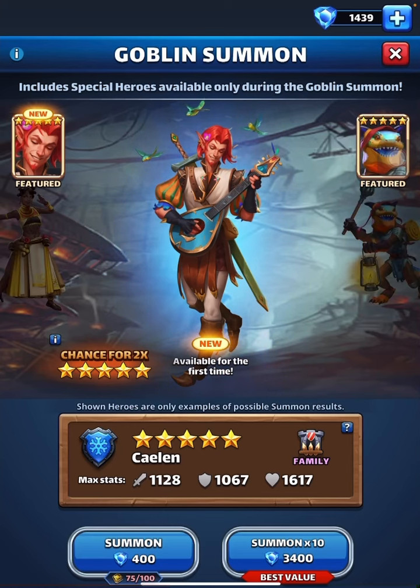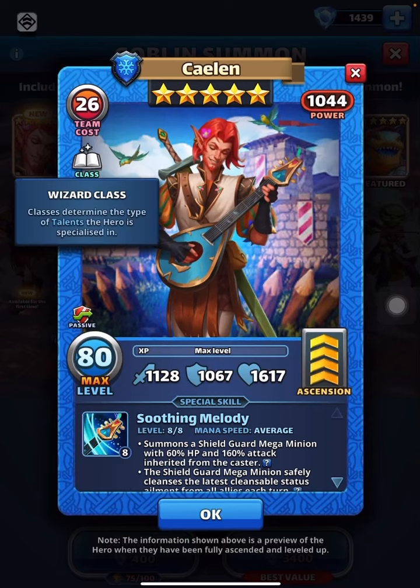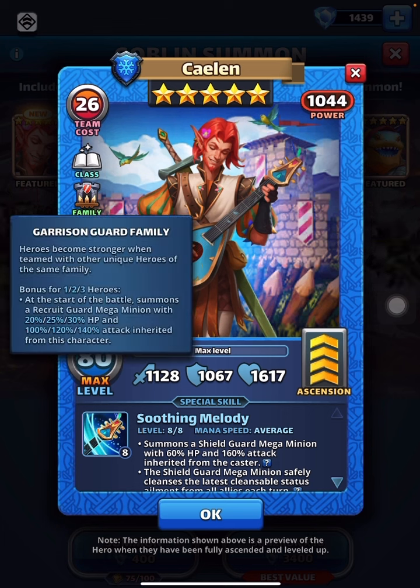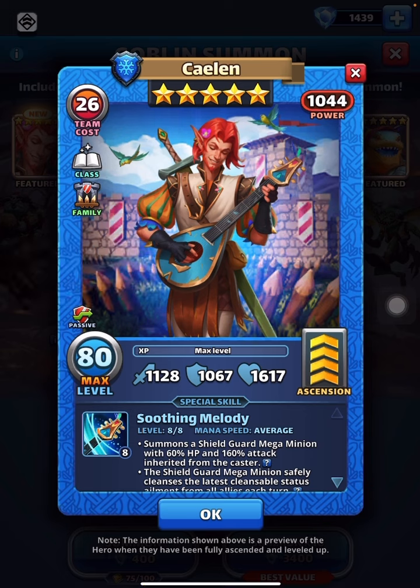Good morning friends! Goblin portal comes with one new hero, and obviously the previous fellow also Shimmer Scale featured Kaelin, an Ice Legendary Wizard class. There is a harder rack possible — the Garrison Guard family bonus is available to one, two, or three heroes. They start with a mega minion at a particular percentage of HP and attack inherited from the caster. A cool passive: every four turns, removes all wither effects from all allies — that's the reason they're sought after, because top defense teams are loaded with goblins. It's become insanely irritating.